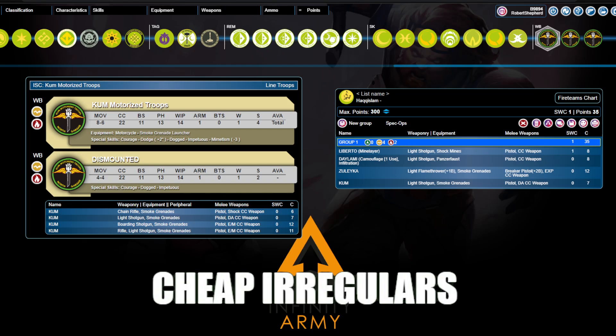An opponent I played recently was describing a game they had against a Hassassin player, where they had gone in, made a mess, and Bran do Castro had shotgunned a whole bunch of things into unconsciousness. The Haqqislam player had taken their licks, knocked Bran do Castro out, and then spent three or four orders with an Asawira doctor just picking all of the pieces back up. That consumed a lot of the Haqqislam player's first turn, but the board state was reset — the force had been reconstituted, and the Nomad player was now down Bran do Castro and couldn't repeat the attack moving into turn two.